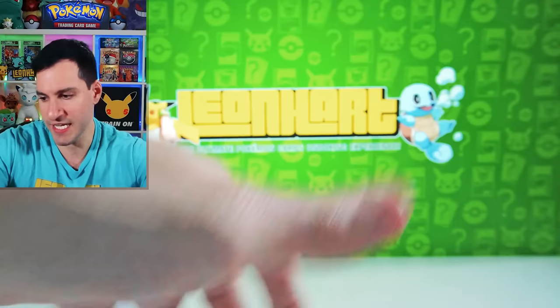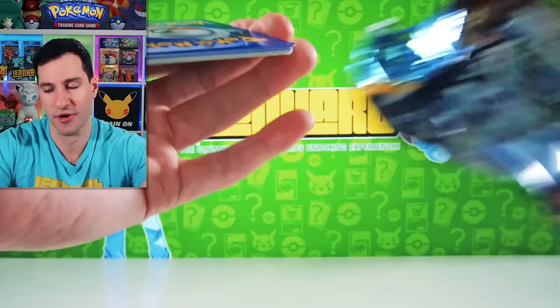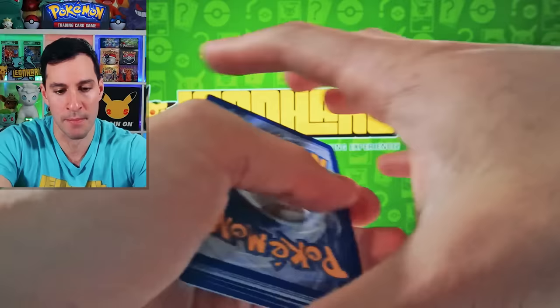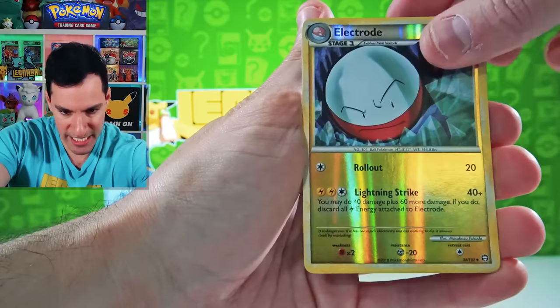HeartGold SoulSilver Triumphant. There are something called Legend cards which take two cards — you've got to place them together. Kind of V-Union cards took inspiration from that. Hopefully we get one. There are also Prime cards — those are the ultra rares, like EX cards eventually in this set. Machop, Electrode, and a Celebi Holographic. Beautiful.